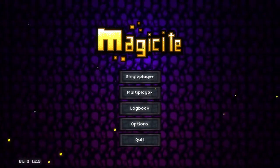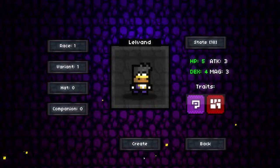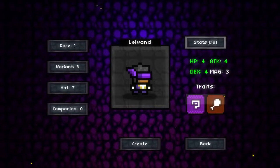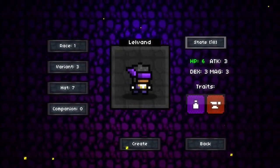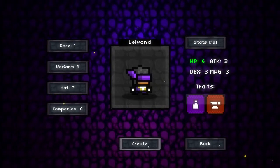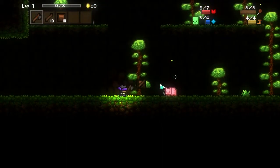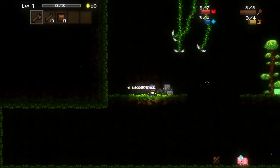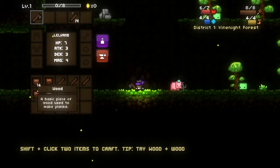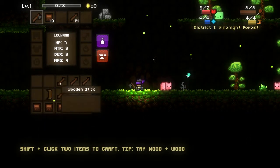What's up everyone, it's orb24 and we're playing Magicite. We're selecting the Noble — he's a magical kind of guy. We're selecting the dash band so I can have more dash. We are looking for plus magic and a potion. That's two really good traits, plus health — good enough for me. I accept.